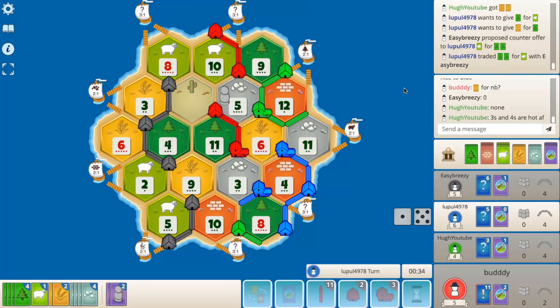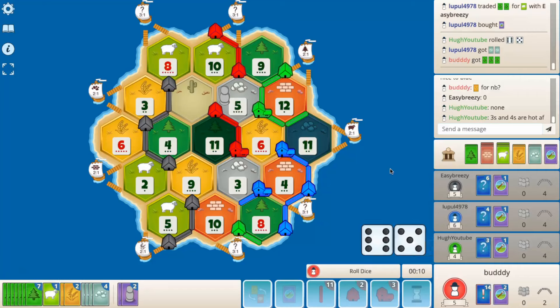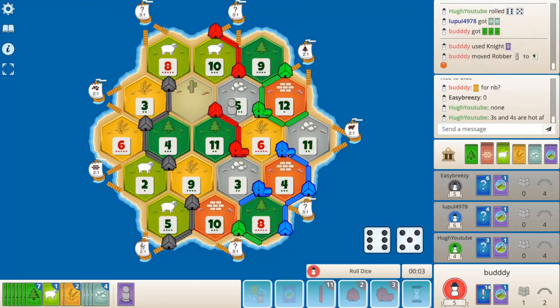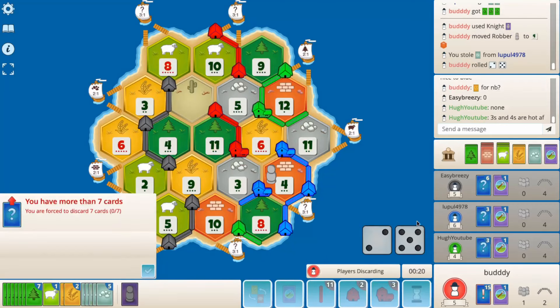A wood for a wheat. Do we play the knight here? Green's a two-thirds chance of a wheat, which could be really helpful to us. I think we can city though and just take blue's ore.